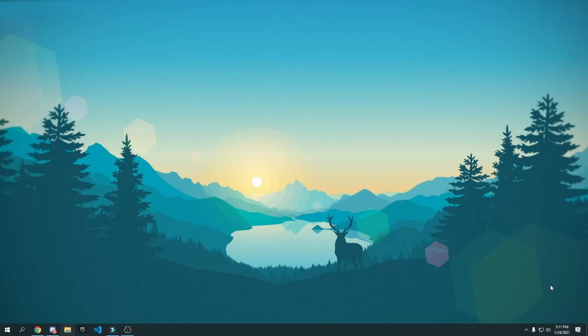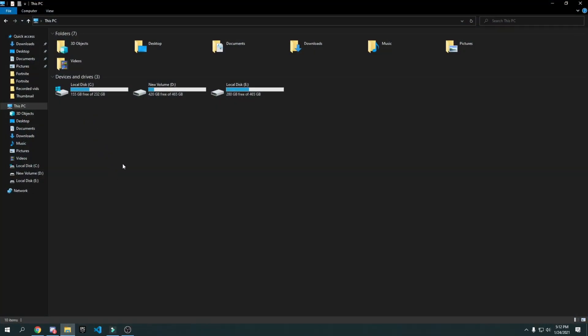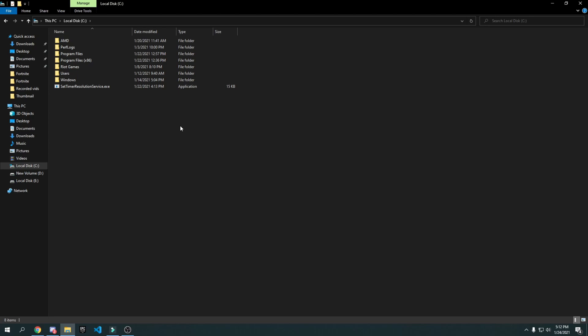If you play on DirectX 11 in Fortnite, here's a tweak that disables full screen optimization, which will help you a lot. Go into your File Explorer and navigate to wherever you installed Fortnite — for most of you that'll be on your C drive.